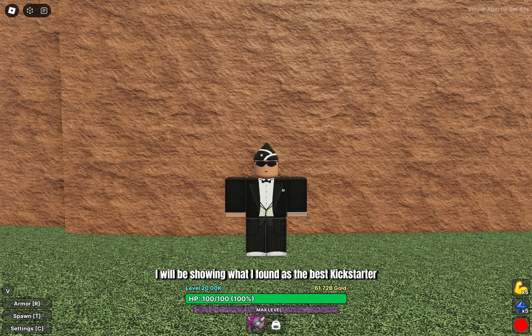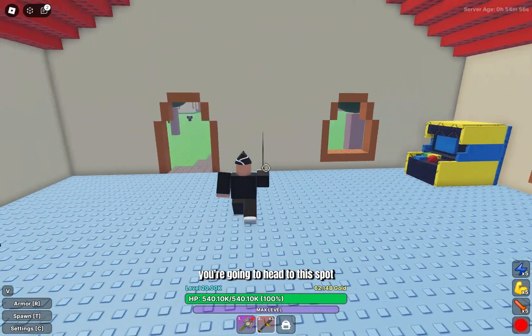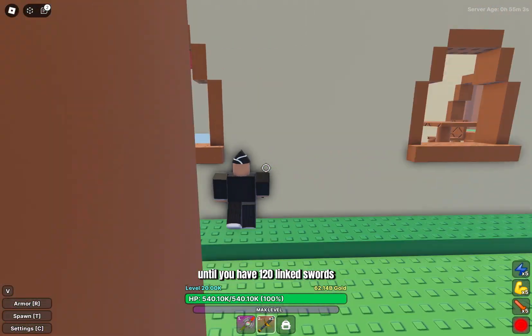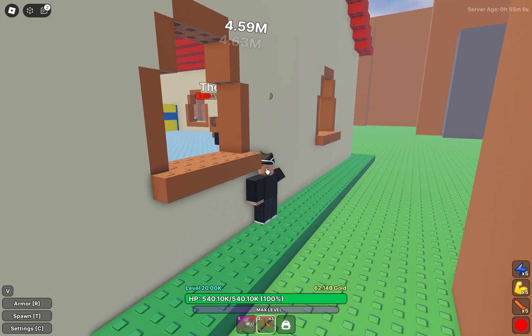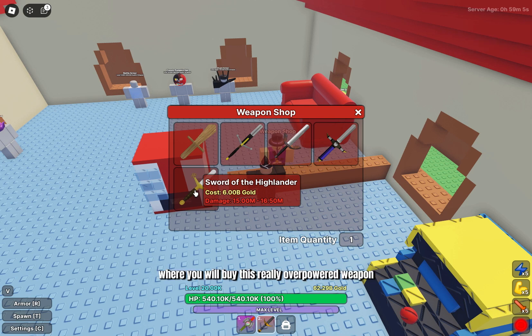For this section, I will be showing what I found as the best kickstarter for me when starting in world 5. Make sure you kill this boss until he drops his weapon. Once you have his weapon, you're going to head to this spot where you are going to auto-click until you have 120 linked swords. Once you have this amount, you're going to sell them. Come to this shop, where you will buy this really overpowered weapon that will carry you until you reach level 10,000 and are able to get the Ivory Periastron.